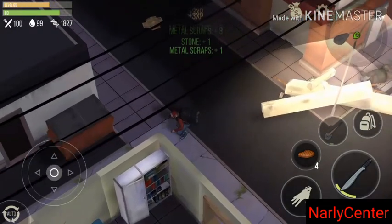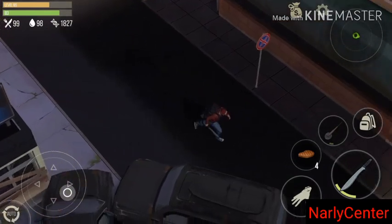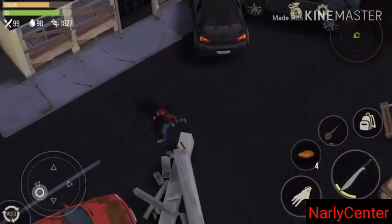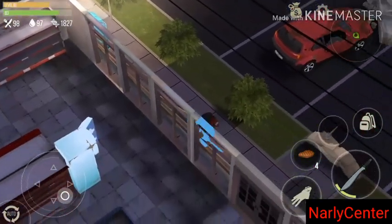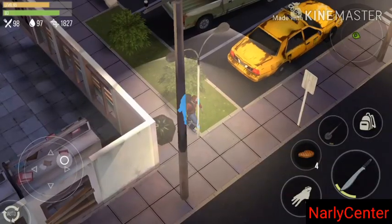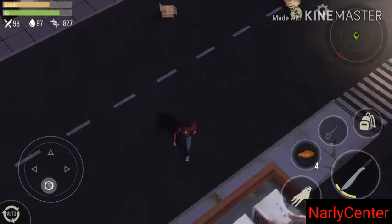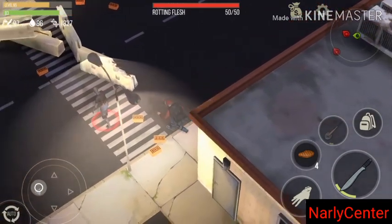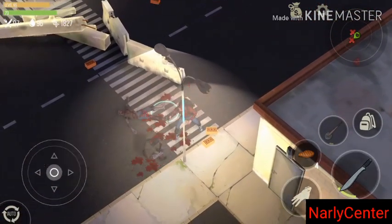I know there are three chests and there's one I haven't opened yet — it should be in the bottom-left area. Let me head that direction. I don't have any berries left. Whoa, I got stuck! Okay, there's a zombie here — let me sneak attack and kill this rotting flesh too.